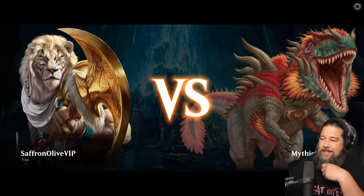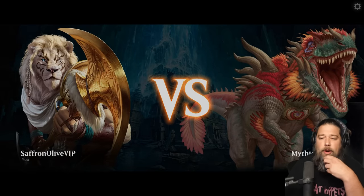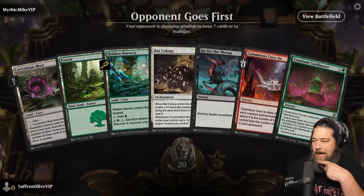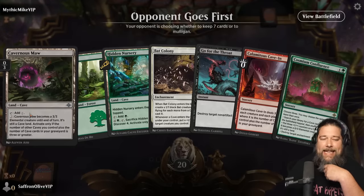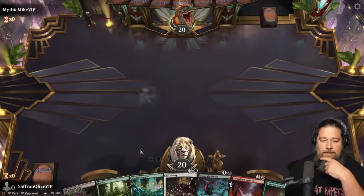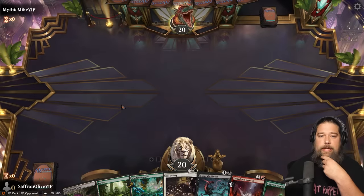Early results on caves — this might actually be a worthy follow-up to gates. I wish we had our City of Brass cave, which I think is Forgotten Monument. Our mana's a little green at the moment.